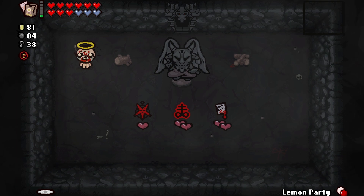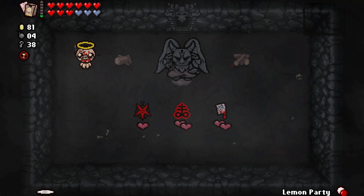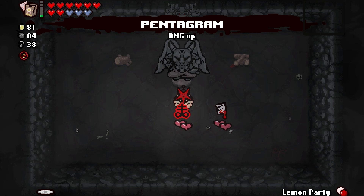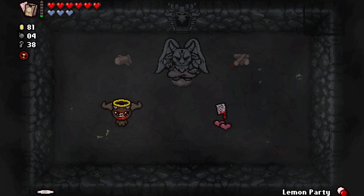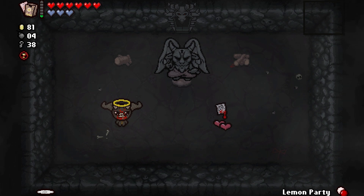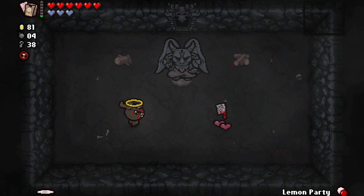Brimstone is obviously gonna be a good choice. I think the others are just damage up, right? The pentagram thing — increases damage and chances of devil room, so yes I'll take both. And then the other thing — do I really need it? It's risky. There are like three things that look like pages. It's the Pact — increases damage, tears, and soul hearts. We got it.